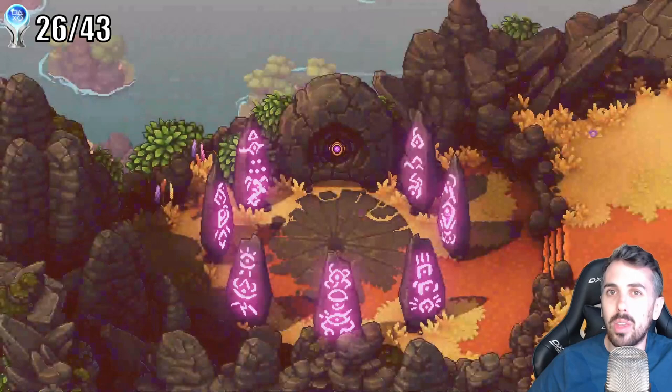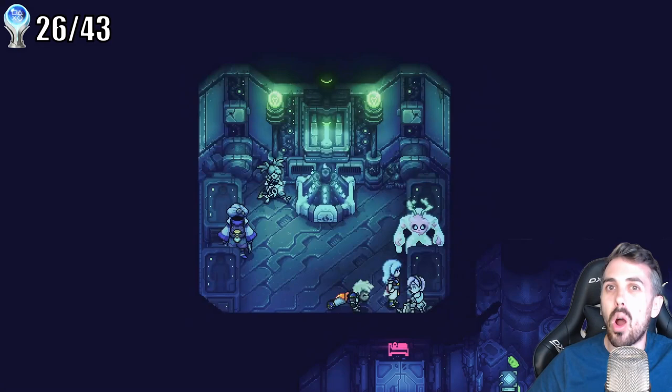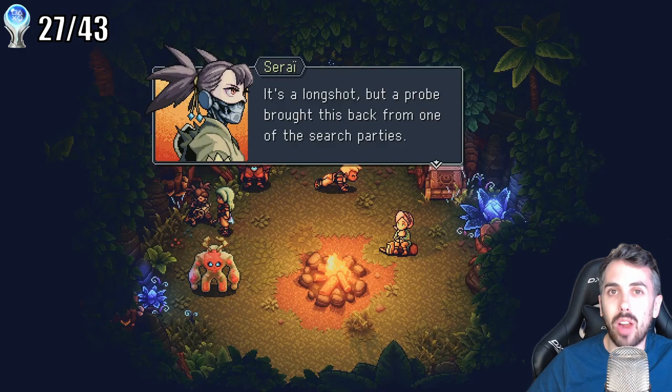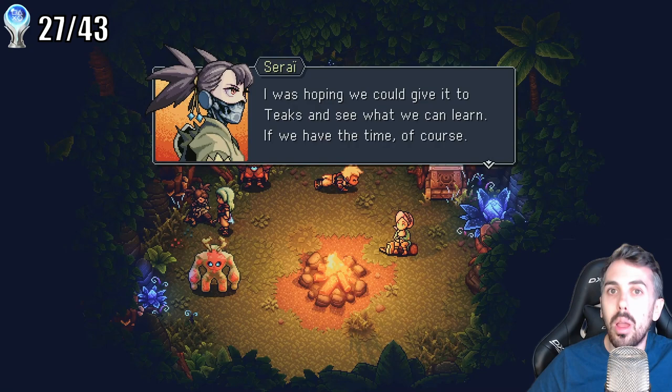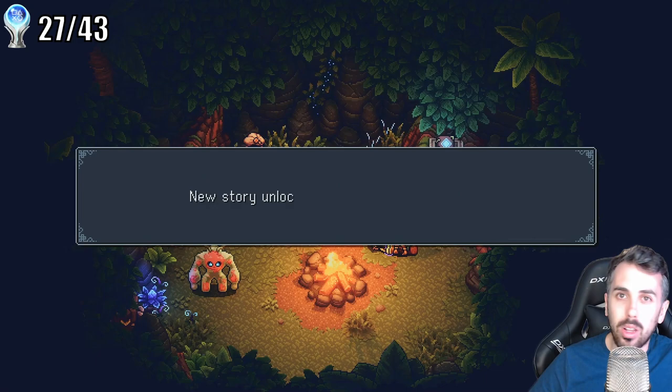We've almost lit up all 7 of these ruins for the true ending, but before we do that I want to touch on the one missable trophy in the game. For the Well Read trophy, you'll need to listen to all of Teeks' stories at the campfire. These stories are unlocked by turning an item into Teeks, the storyteller. One of these items is missable — to get it, you need to make sure to talk to Sarai at a particular point in the game: after beating one of the end-game bosses, but before doing all of the steps to get the true ending. If you're nervous about this, just talk to Sarai after beating the main game but before starting all of these end-game quests.